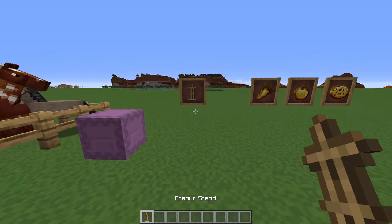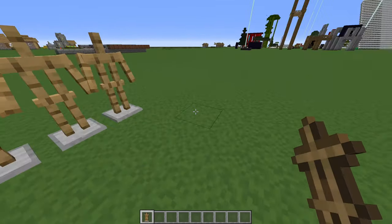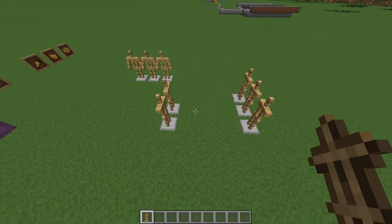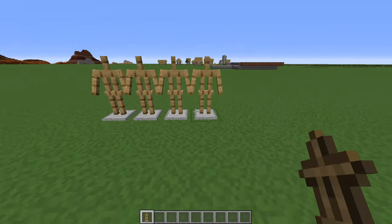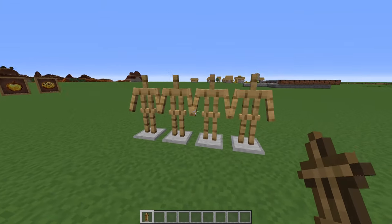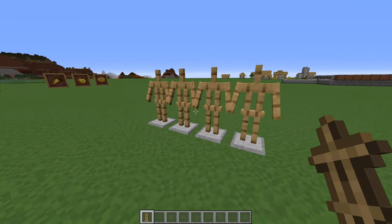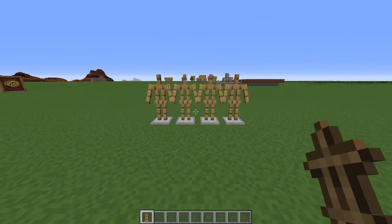We've also brought back the armed armor stands feature from the original SGT. It works the same as before: if you are crouching and you place an armor stand down, it will have arms. The code for this is quite involved - I basically just ported it from SGT since I haven't done datapacks for such a long time. It's a bit weird porting from my own old work, like stealing from a past me that was more knowledgeable.